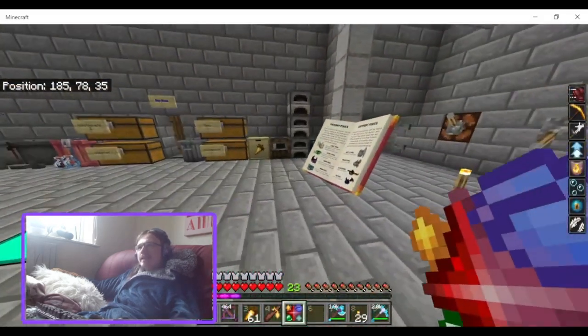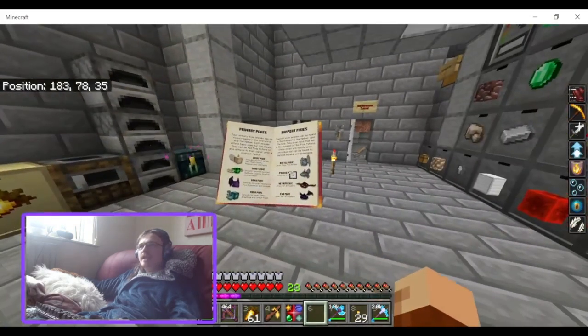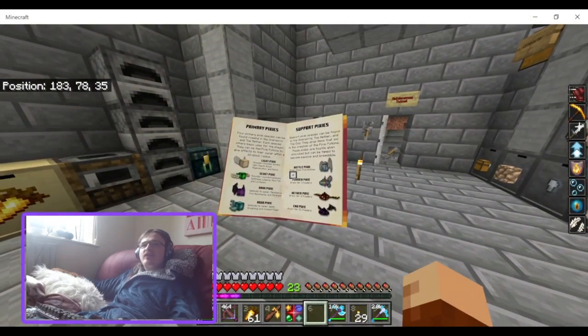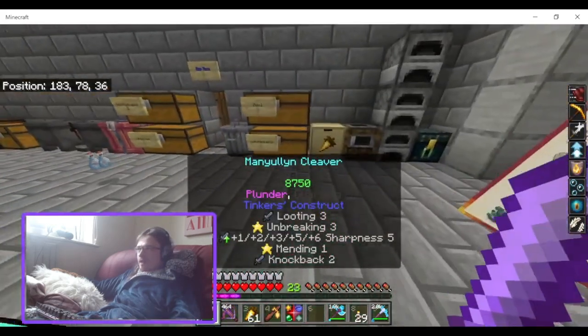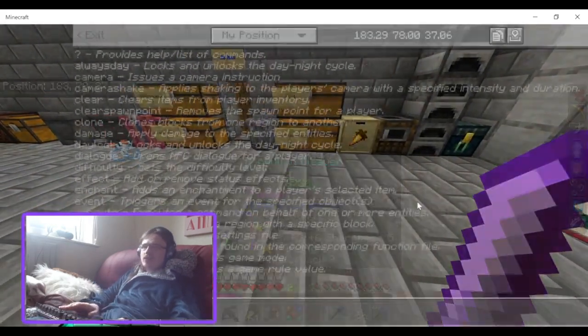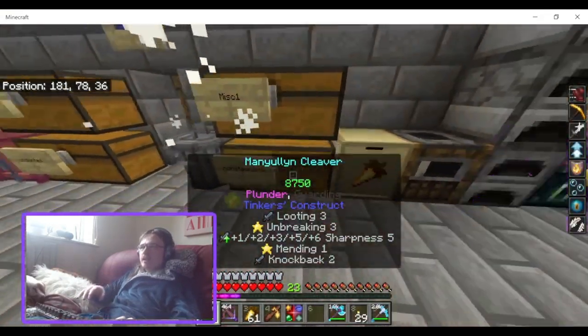How do you get pixie essence? You would never figure it out from the add-on itself — you have to kill witches. The book doesn't tell you that witches drop it, so you just have to kill enough witches, or get lucky enough, to get one.